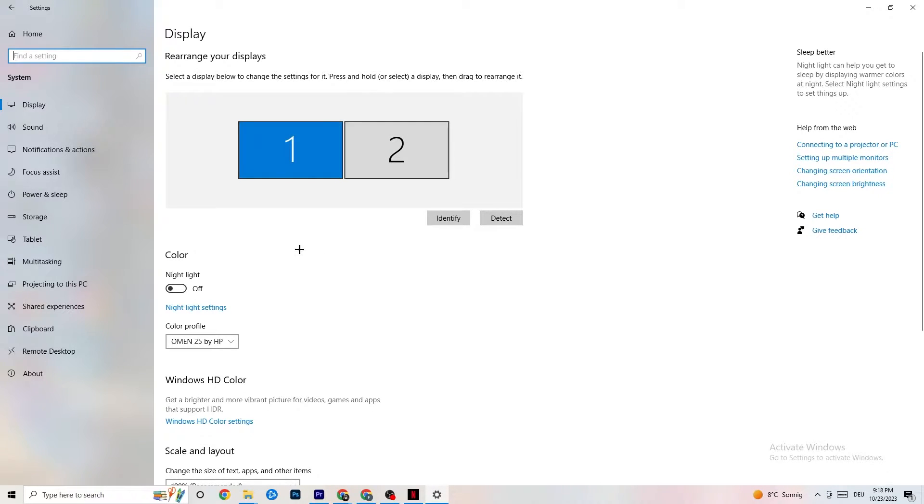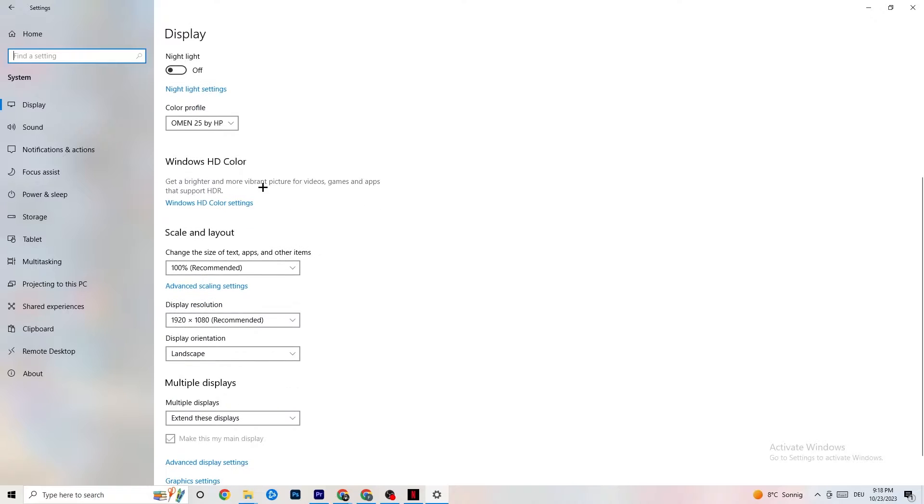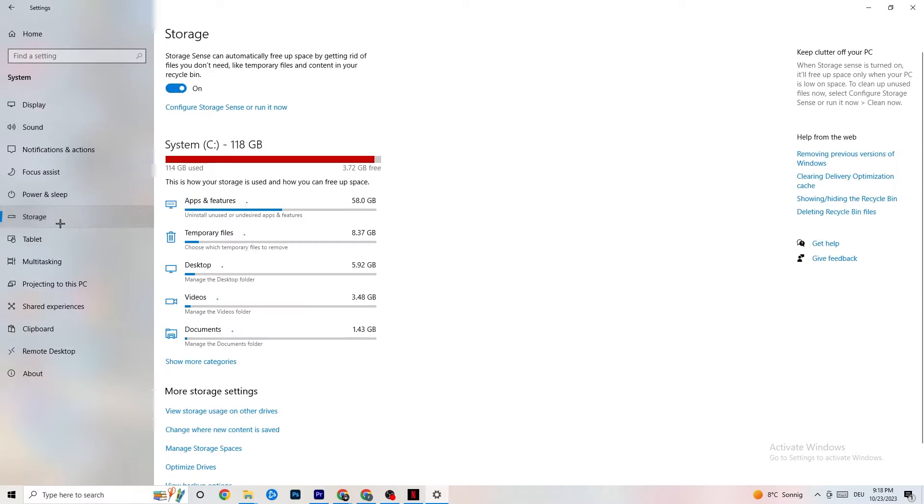Color profile doesn't really matter. Go down to Scale and Layout, and change the size of text, apps, and other items to 100% as recommended, if it's set to something else. Then go to Display Resolution and keep it set to the same resolution your game uses — for example, if your game runs at 1280 by 720, set your display to match that as well.